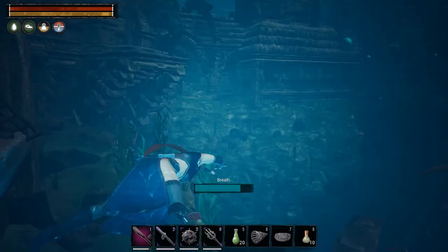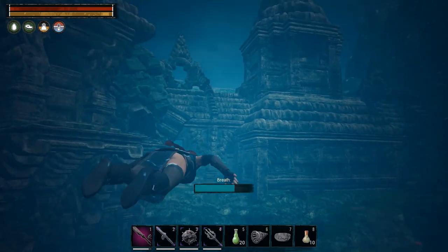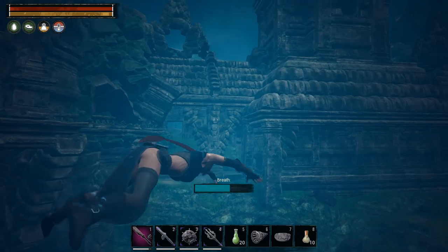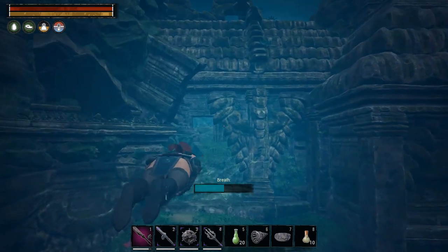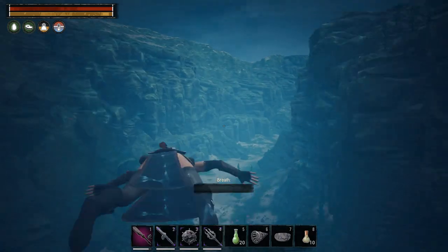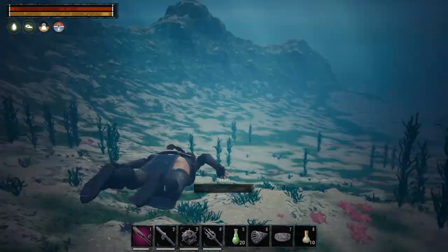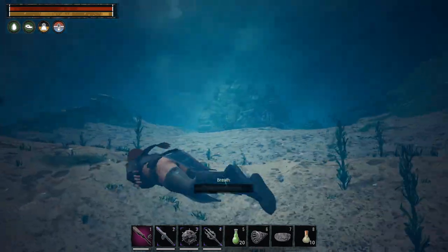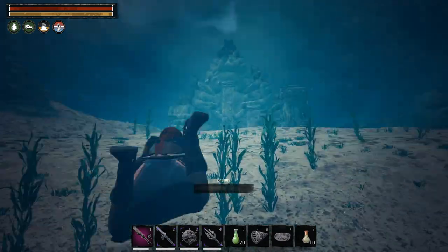Here's what the loop around the exterior looks like. I'm going to speed this up because swimming is very slow and I don't know how to increase swim speed. As you can see, it's all open and barren out here — there's really nothing. This brings us back around to the boat where we originally jumped in.